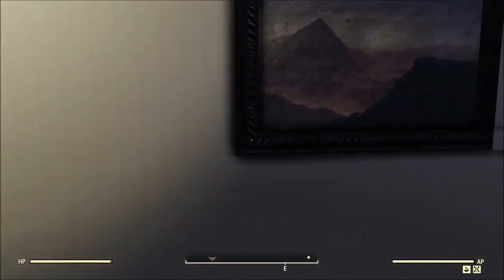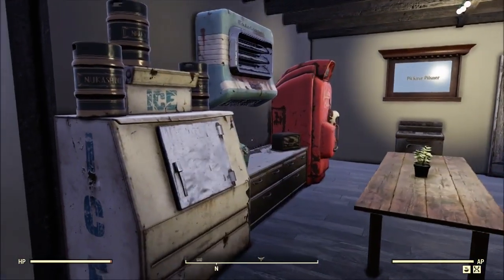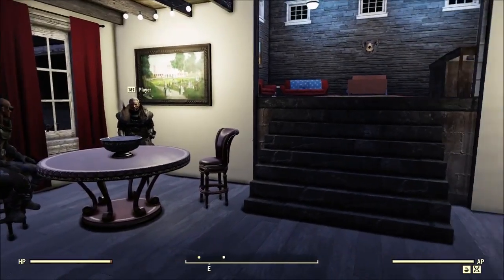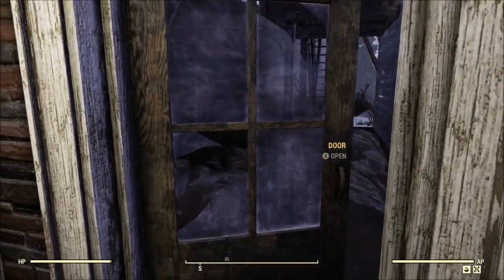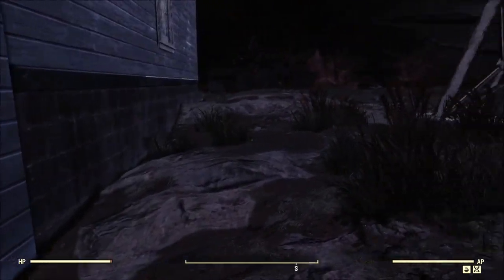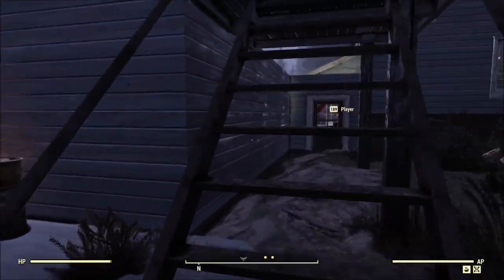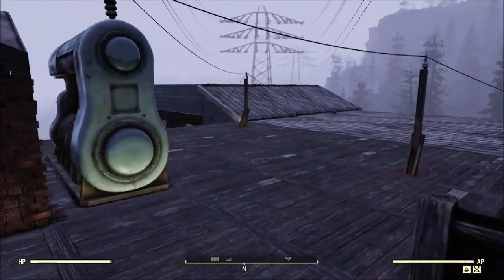Now we'll continue around into the kitchen, which overall isn't anything super fancy but it does look pretty darn nice. Heading out the back door, unfortunately he'd used up so much of his budget that he couldn't really do anything out back. I was surprised to see that he was at a power pylon and didn't build in it — that is extremely rare.